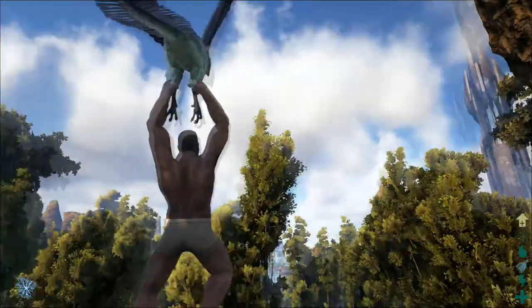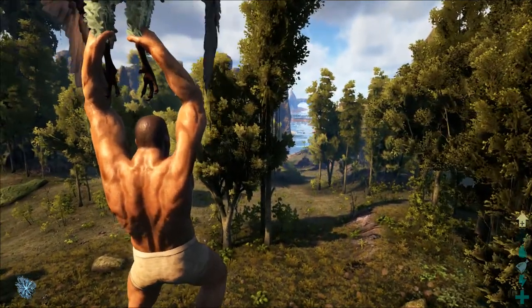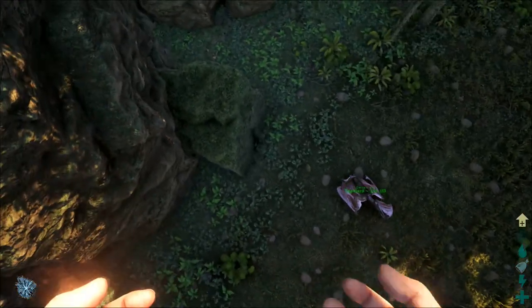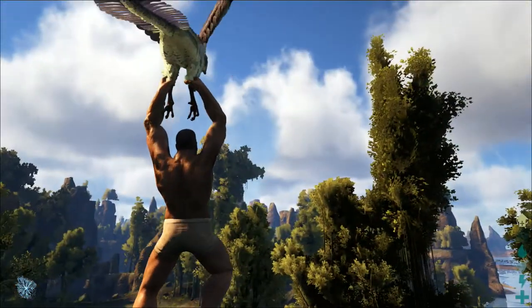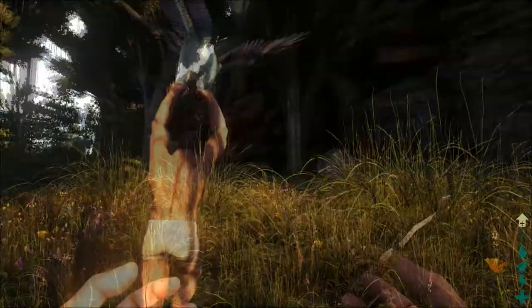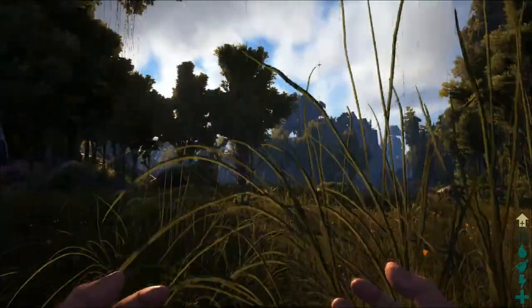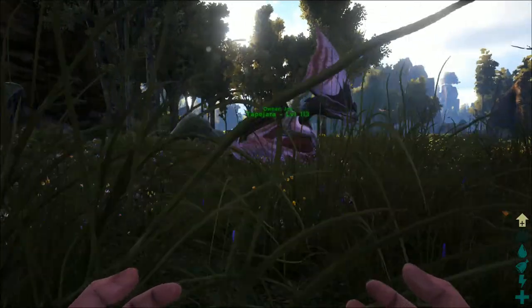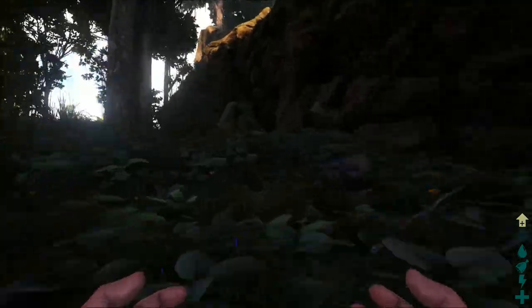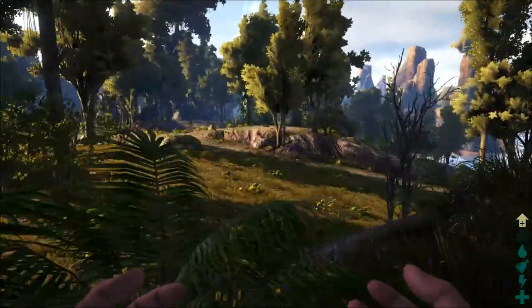My Tapejara is down there. I want to figure out how to make this guy descend. Maybe look down and press W — it seems to just hover. Okay, so I've sort of worked out how this guy works. There seems to be some sort of time limit, or let's just say stamina. Once I jump off and glide, I can glide around for about...